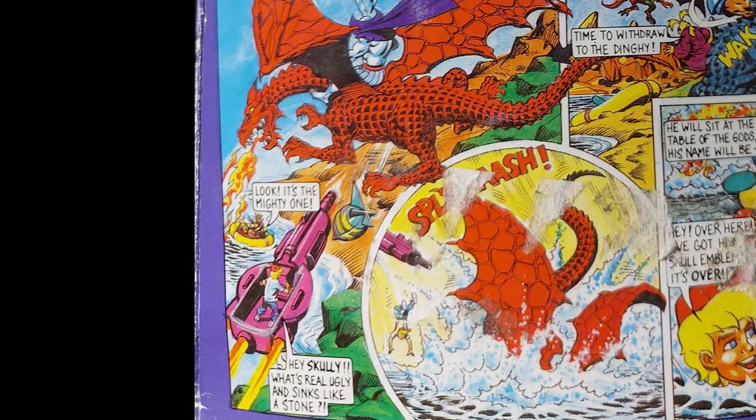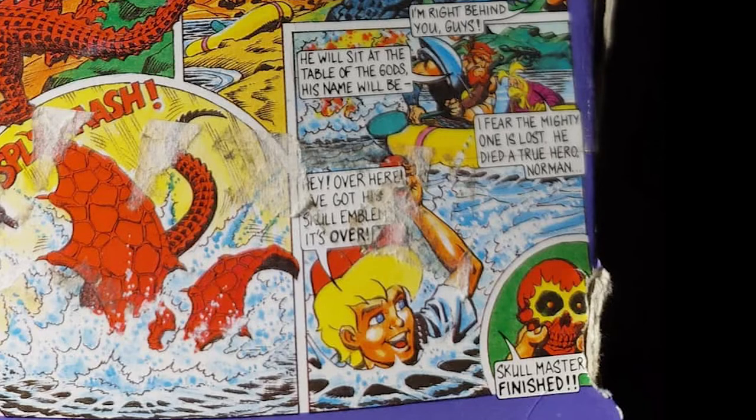Skull Master rides the Necrosaur, ready to roast Virgil and Norman. But out of the blue, Max comes out with the Arrow of Death escape pod and smashes it into the Necrosaur, annihilating it. The Necrosaur, Skull Master, and Max all fall into the sea. There's a moment of silence — Norman and Virgil believe Max is gone. But Max rises to the surface, holding Skull Master's emblem. Max and his team have emerged victorious.